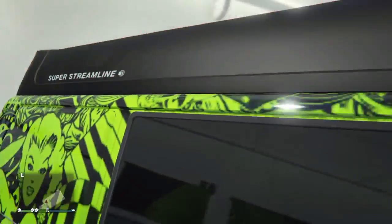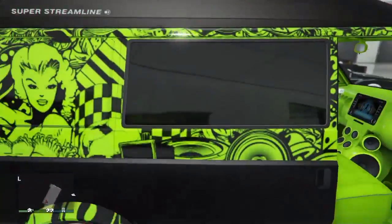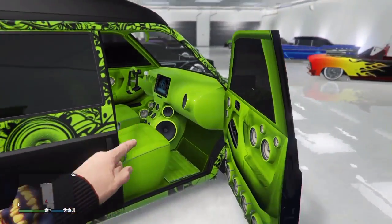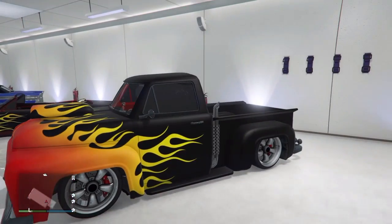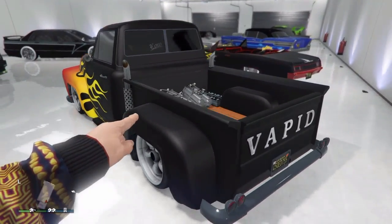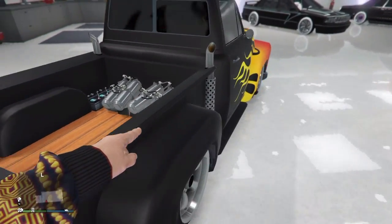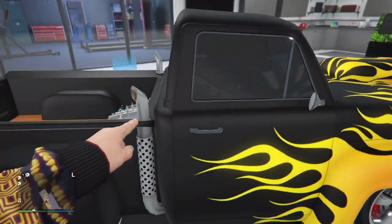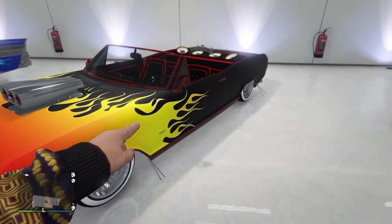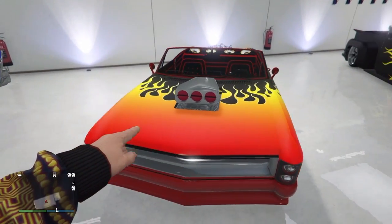The Moonbeam is just awesome. It looks very cool — I love the inside, the big screen and all the speakers. Over here I have probably my second favorite truck other than the Sand King, my favorite Lowrider truck. This thing really pulls off flames very well, and I like the stacks on it.